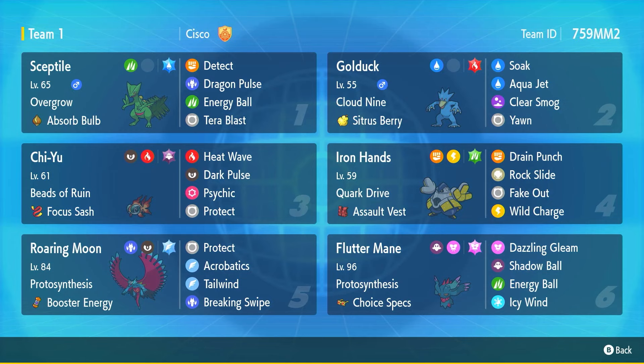The only issue is that Golduck will always move after Septile, meaning we'd be Soaking Pokemon after Septile has already gone. It would have been perfect to Soak first and then throw an Energy Ball into the newly soaked Pokemon, but we'll make it work. Once they see Septile set up after turn one, they're going to throw everything at it, so I can Detect with Septile and click Soak with Golduck.